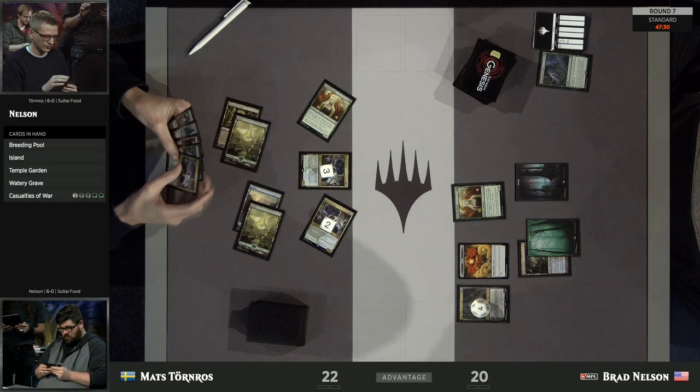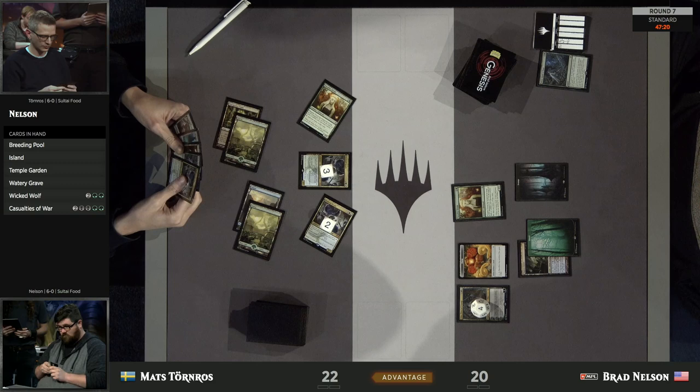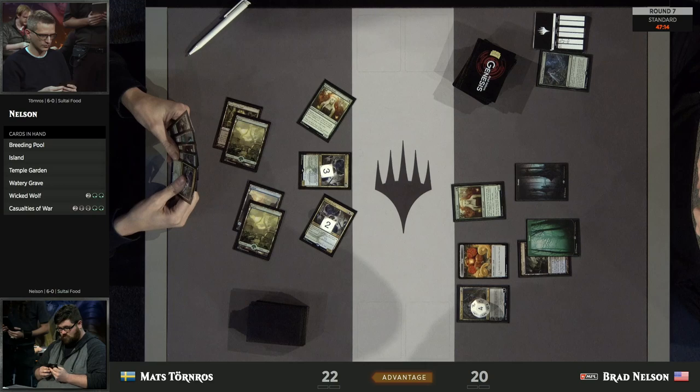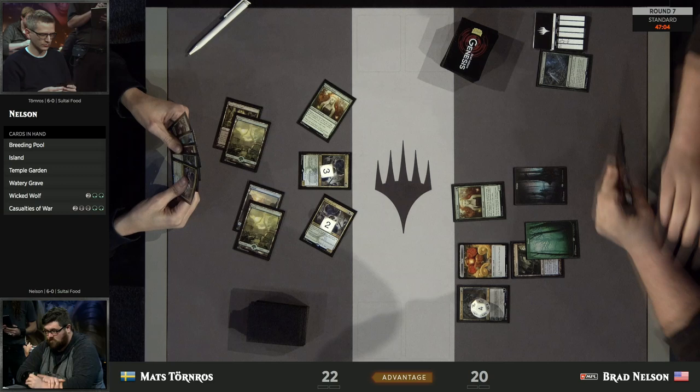Typically this is not a sizing we see from the Krasis — usually you see it for 4 or potentially more. This is probably letting Brad know that Mats is digging and wants to keep putting pressure onto the battlefield, because of course there is that Planeswalker on the other side in Oko. Mats has definitely Hydroid Krasis flooded here — he's got yet another one in his hand still.